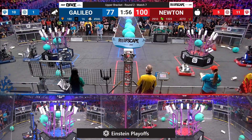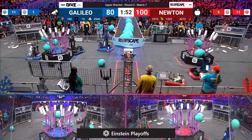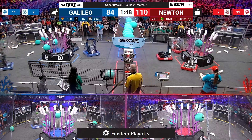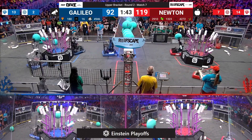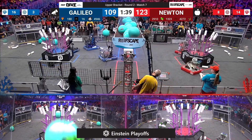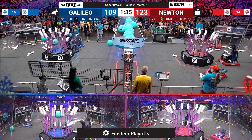Two robots on algae offense for red. That's Jack and the Bot and their alliance partner Madtown Robotics — Maverick. They're cycling from the corner coral station, receiving coral from their human player, raising their arm up high and now scoring on L3. Excellent coordination between Madtown and Maverick, just narrowly avoiding each other's bumpers to optimize scoring efficiency for the Newton alliance.